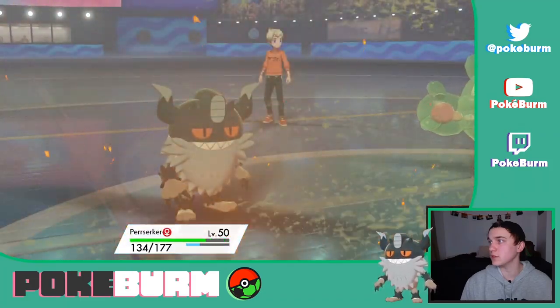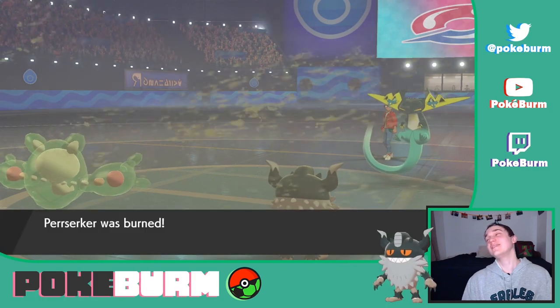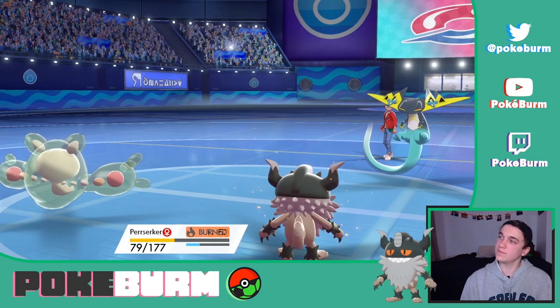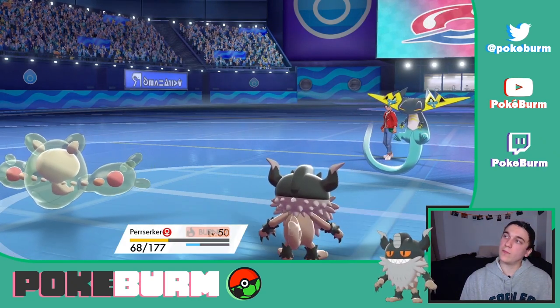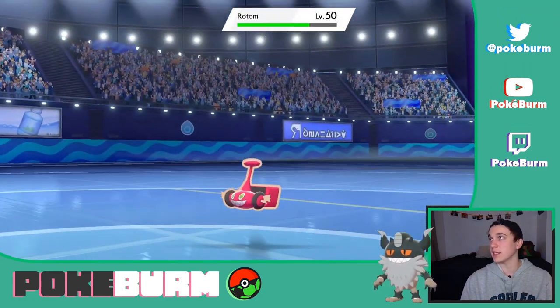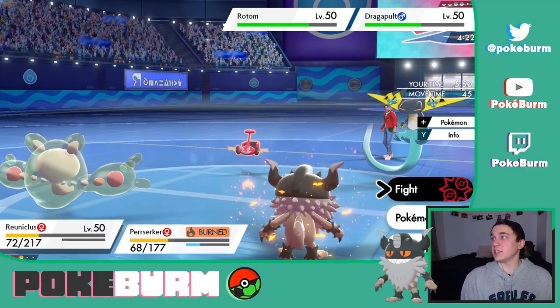The Flamethrower into Perserker — you don't love to see it. And it got the burn! But Reuniclus is still under Trick Room — let's never underestimate that. We did get the kill with the Flash Cannon, which is awesome. I didn't see it happen, so I'm bummed about that, but we still have Steely Spirit.